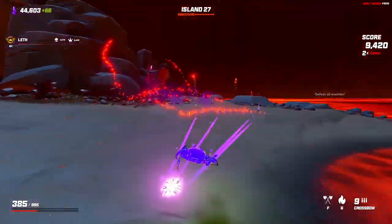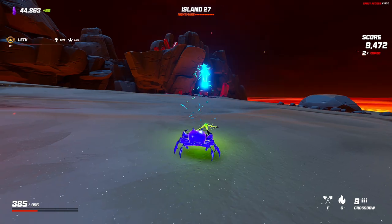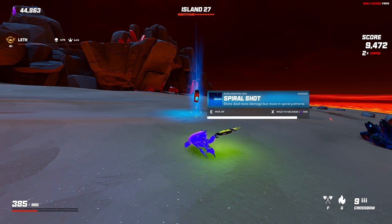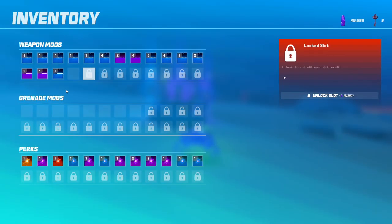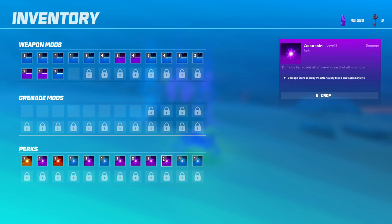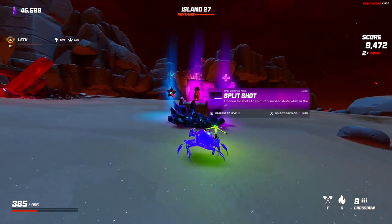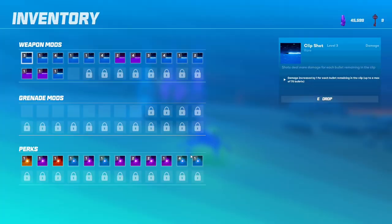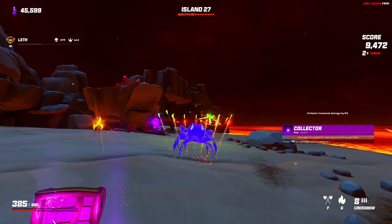Let's get rid of this spiral shot — it's a little wacky and not really worth the 25 damage. Collector's pretty big right now, because collector is 4% for each perk level. We have... let me count — seventeen perks? I might have counted wrong. Split shot is at 30% chance — I think we just do that. We need armor.